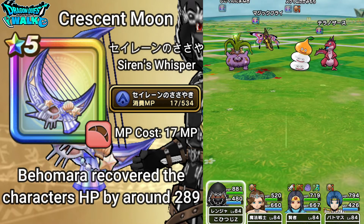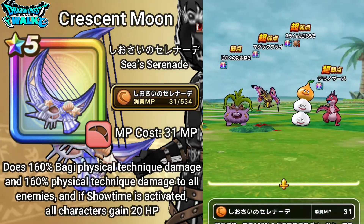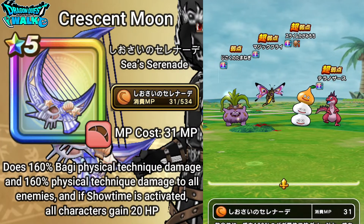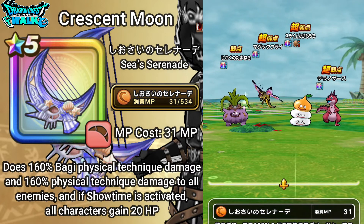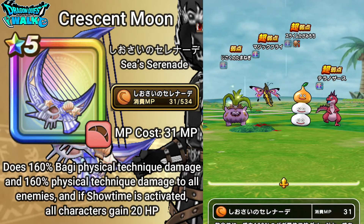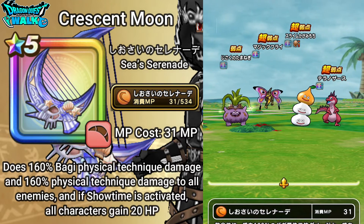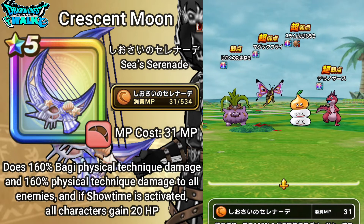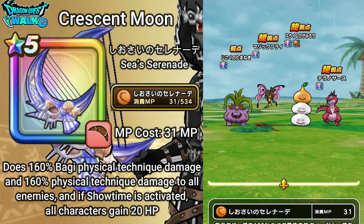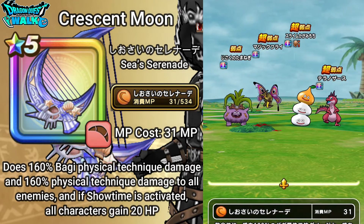Now for the last ability of the Crescent Moon — Shiosai no Serenade, or Sea Serenade. It costs 31 MP. It does 160% Boggy physical technique damage and 160% physical technique damage to all enemies. If Showtime is activated, all characters also gain 20 HP. Since my character is not a superstar there won't be any Showtime, but here's what it looks like.